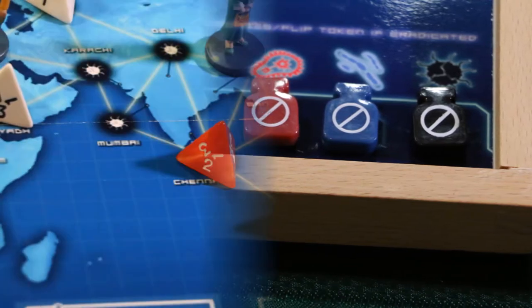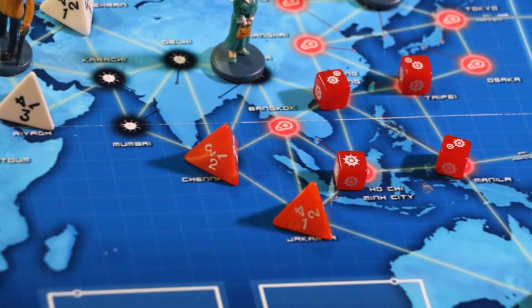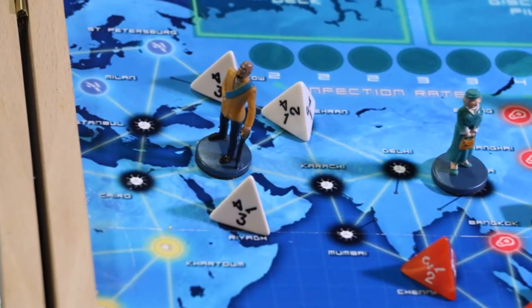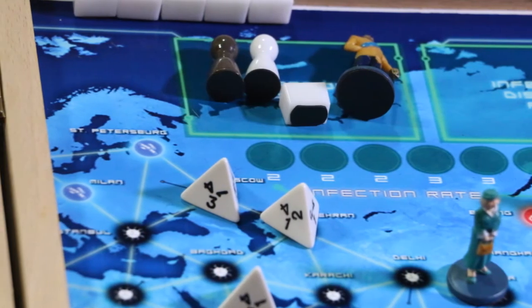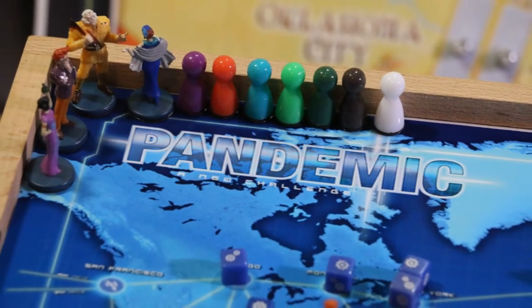One idea was to replace the infection markers with the dice from Monster Procolop, using the different symbols on the dice to show the current infection in that city. But a better idea is to use a D4 die for each city, changing the number as the infection changes. I found some miniature figures from an old Clue game and used them instead of the pawns.